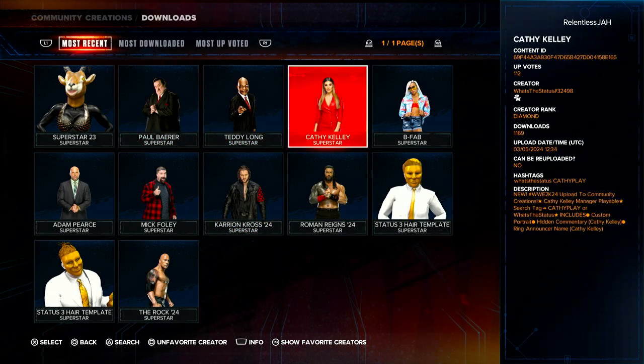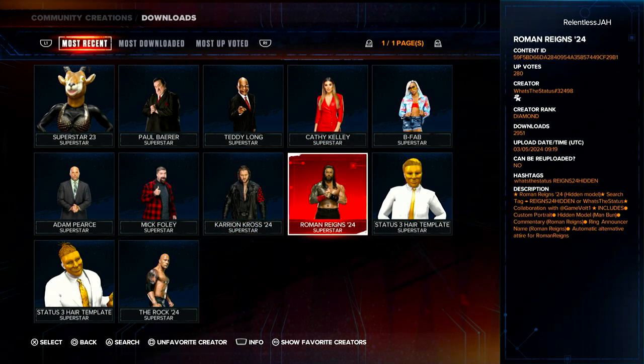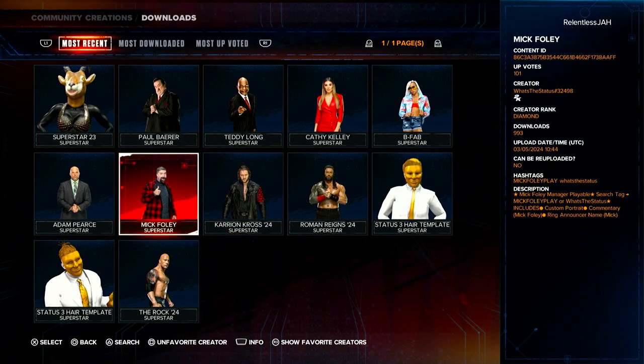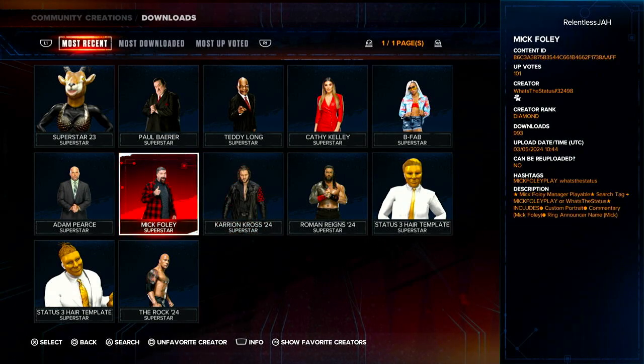Manager playable — all right. Now if you're here for Brock or for his entrance, you won't find that here. If you're trying to upload Brock with his entrance and all of that, your content would get flagged and you won't be able to download it. So just search up a generic one and modify it the way you can after you download it.